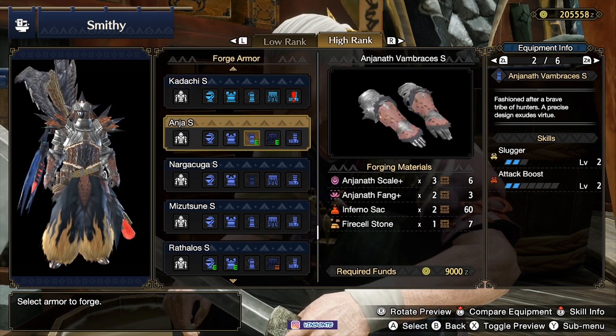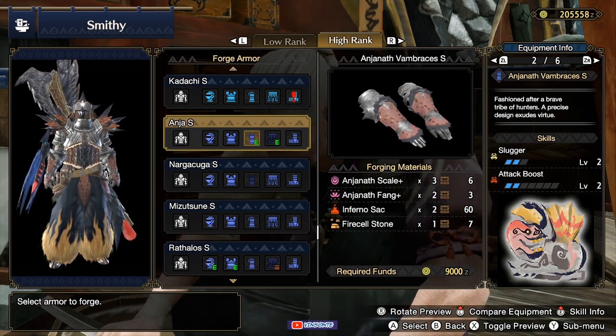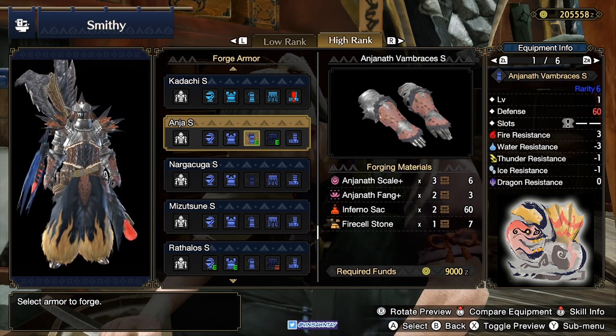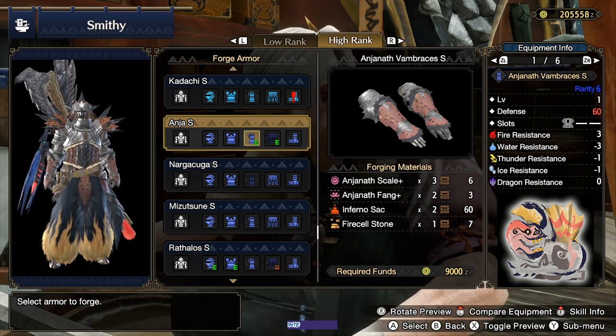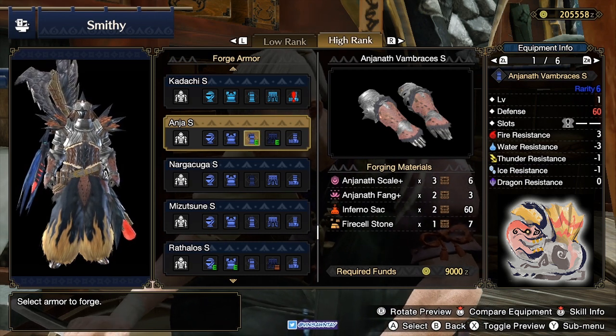The Anja Arms give level 2 Slugger and level 2 Attack Boost, and one Jewel 1 slot. The first two materials are obviously from Anja. Inferno you can get from Anja and Raffalos, and the Fire Cell Stone is the same.